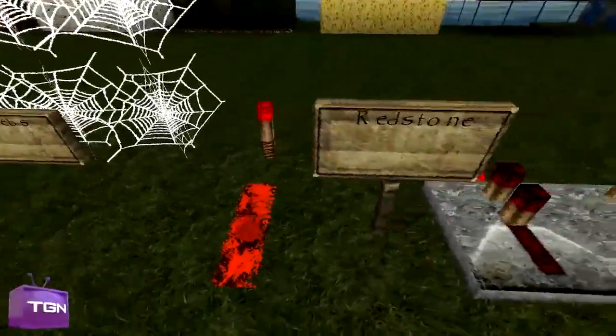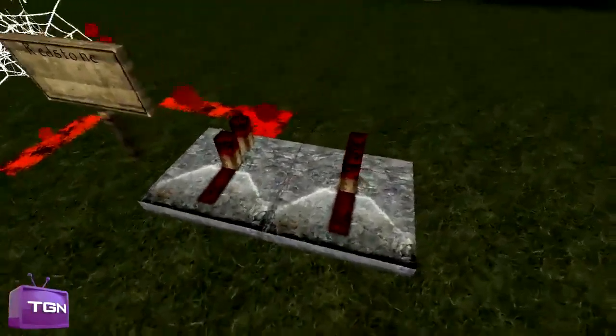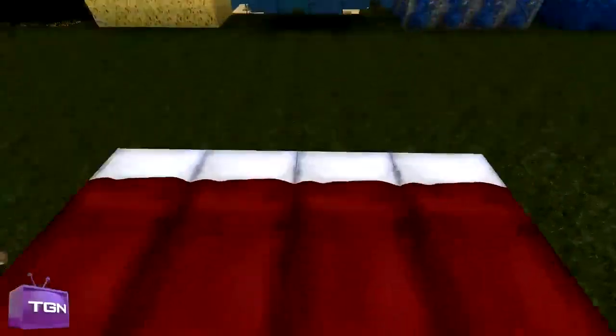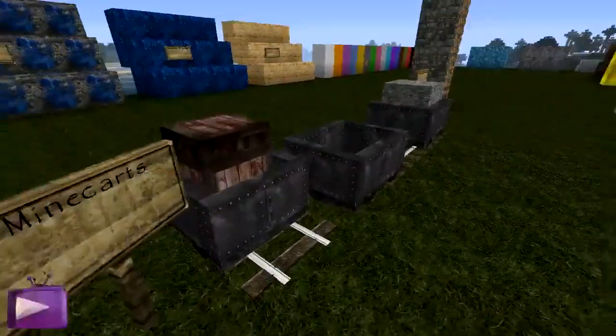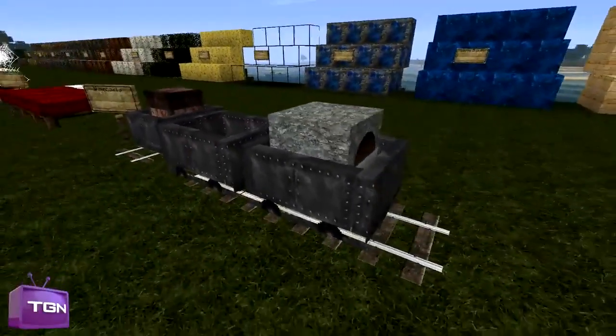Here we have redstone, redstone torches, powered redstone, and redstone repeaters — pretty much similar to default, just a bit more high res and a bit more detailed. We have the beds, again basically similar but more high res; you can see the strands along the duvet, so that's pretty nice. We have our minecarts — a minecart with a chest, a standard minecart, and a minecart with a furnace.